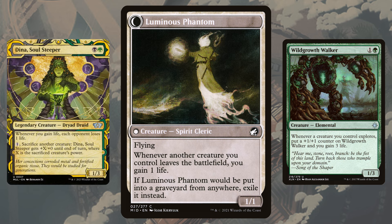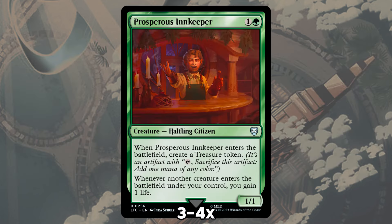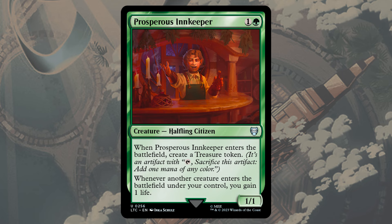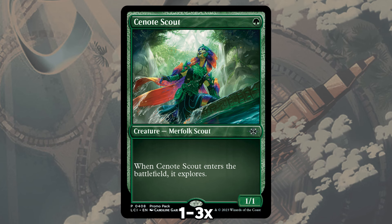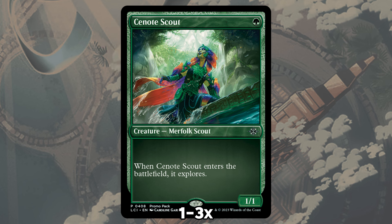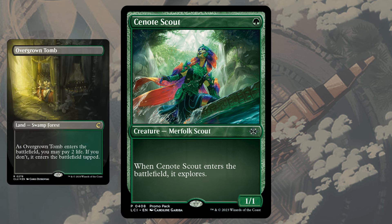The Disturbed side Luminous Phantom is a corner case where Dina sacrificing something or our opponent killing something can trigger the start of our own loop. Likewise, Prosperous Innkeeper is a 2-mana version of the Veteran with the bonus of making a treasure when it enters, giving us the ability to pay for countermagic or play Amalia and Walker in the same turn as early as turn 3. Cenote Scout doesn't gain us life, but does the other part of what our combo needs to start a loop by being a 1-mana explore creature.